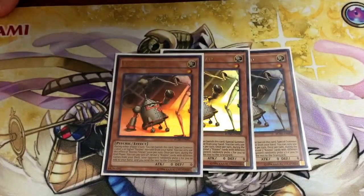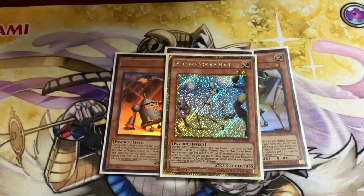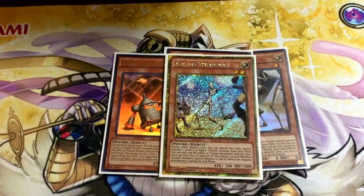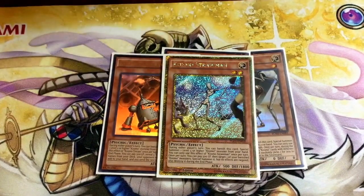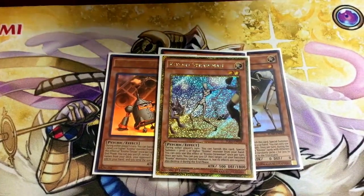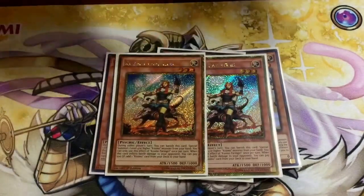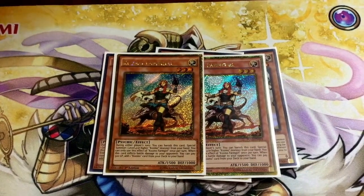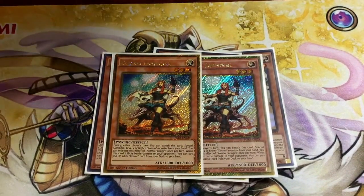3 Tin Can — you want to try to open it. 1 Straw Man; this deck isn't really combo-based so 2 is too many. I saw people not running it, but I need that late game — if I don't have town, I need something. 2 Farm Girl; you can get that Farm Girl poking a lot, and if you don't see Tin Can, you want to see something that can let you start up, and Farm Girl is the next best thing.